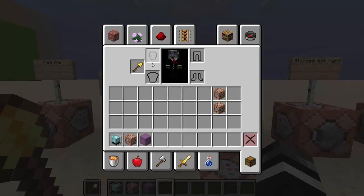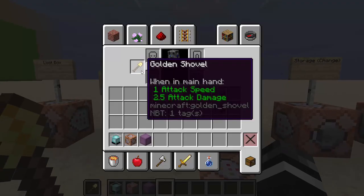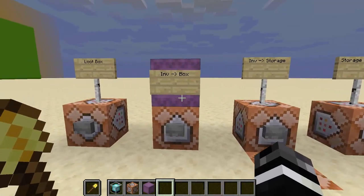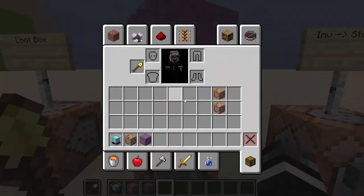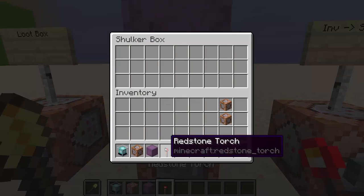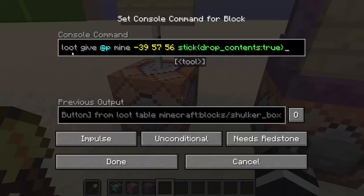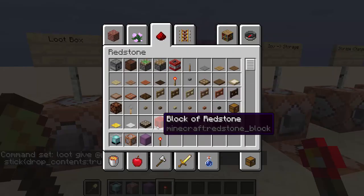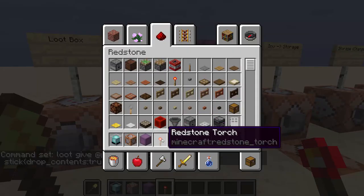For example, I have this item in my offhand — it's a golden shovel. Let's say I want to implement something that copies the player's inventory, does something to it, and then gives it back. Normally you have to put it in a shulker box. There's this neat trick where you put something in a shulker box and use loot with a custom loot table that only gives you the item inside, not the shulker box itself. So you use this trick and you get the redstone torch.